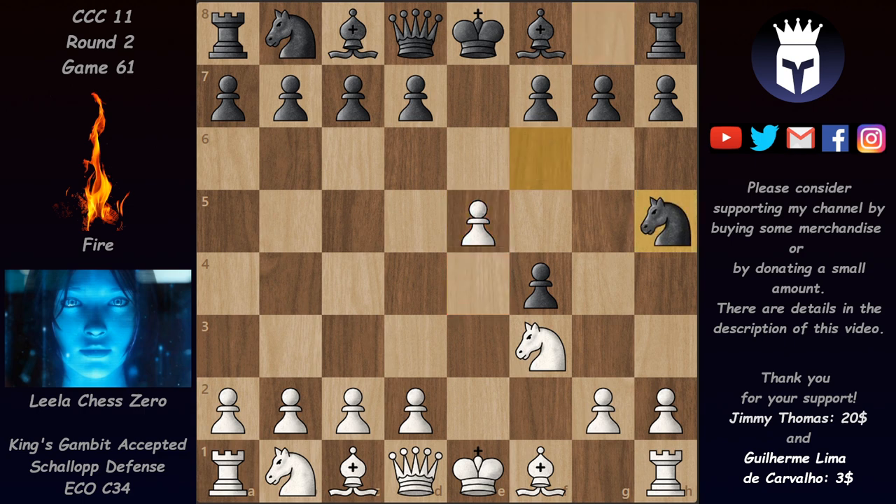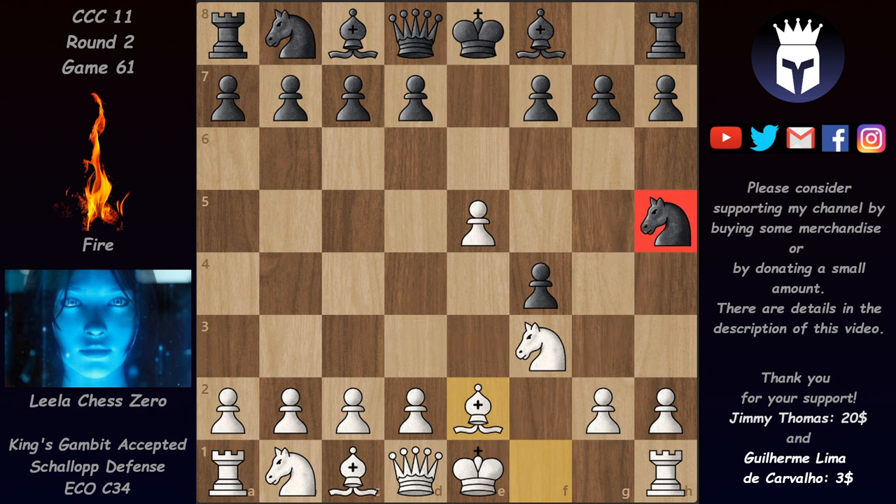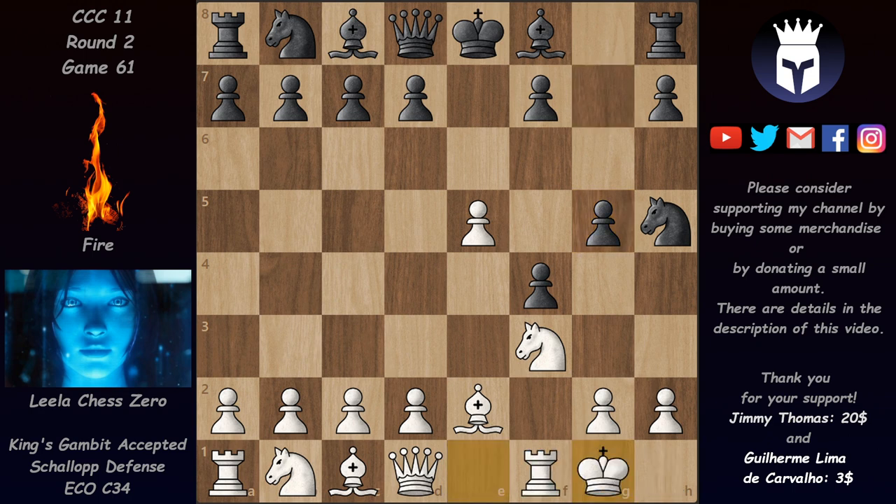Now we have e5 and Nh5, forcing the knight to the rim. But the knight stays pretty well on h5 currently because it defends this pawn. It's also not so easy to chase him away because black can take en passant with the pawn, and in some cases this knight could be useful in tactics on the kingside. The game continued with Be2 and white has a nice battery against this knight on h5. However, if the knight moves away, that would allow Qh4 check, which would be very painful for white. So the knight on h5 is relatively safe. Here Fire played g5 — we're still in the book. And now we have castles and we reach the end of the book.